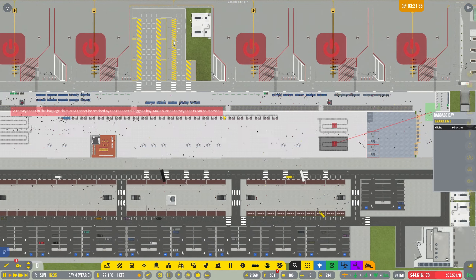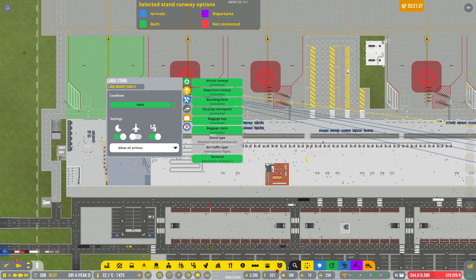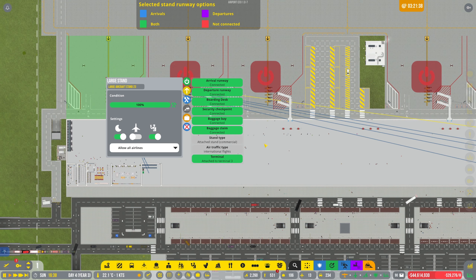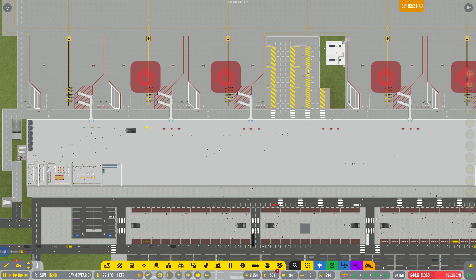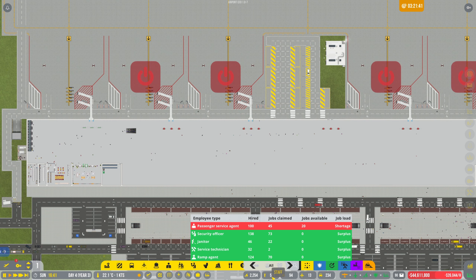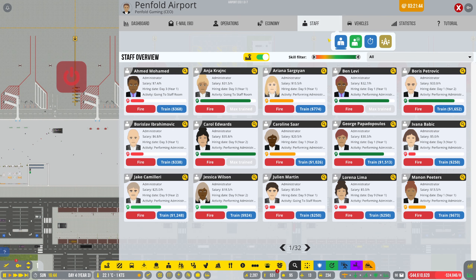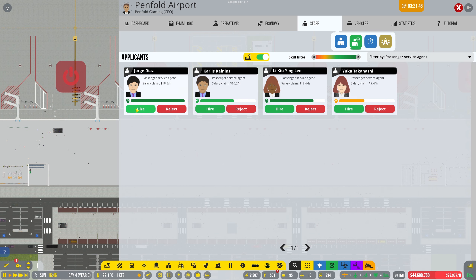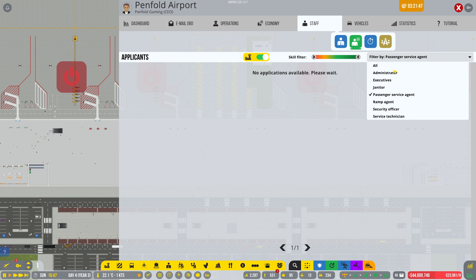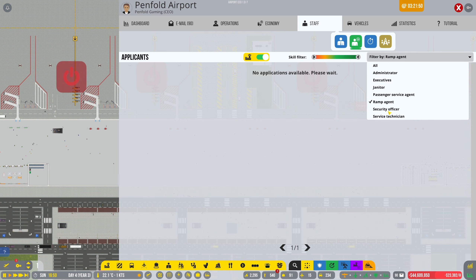Now that should be green and okay to open. I have marked it up to a gate, which is over here. This is where we're going to have a massive staff shortage — well, we've got a lot anyway. We're going to need lots of vehicles, so let's see what chaos we get. Let's get a few more ramp agents once we've opened some more baggage bays.